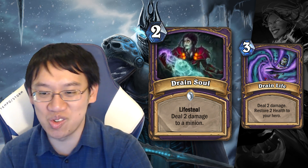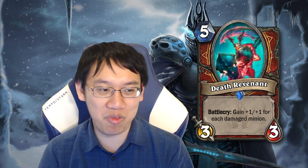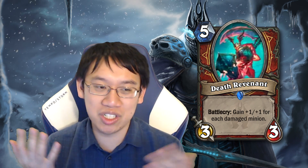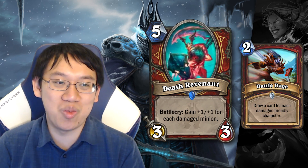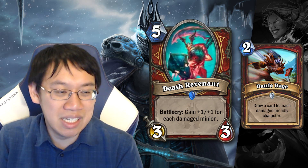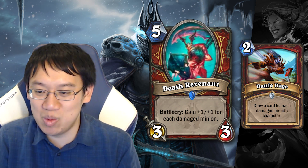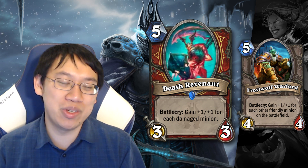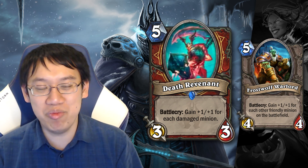Death Revenant: 5 mana, 3/3, gains plus 1/plus 1 for each damaged minion. You'd want to cast this when there are about 3 damaged minions to get an average 5-mana 6/6 effect. But if you have 2 damaged minions, Battle Rage would probably be better — that's 2 mana draw 3. It's really hard to get the value out of this card, and without it going off it's just a 5-mana 3/3. A fair comparison is Frostwolf Warlord, which doesn't even see play. Just seems bad.